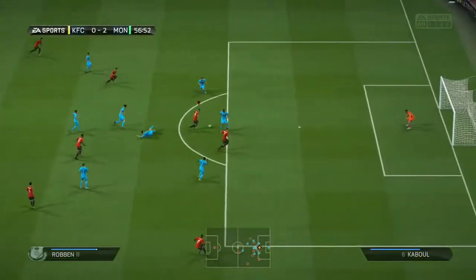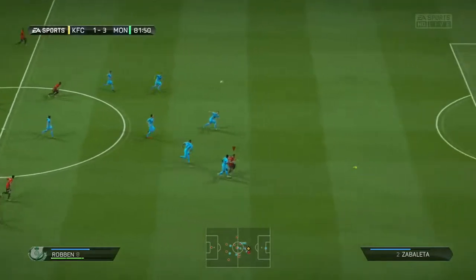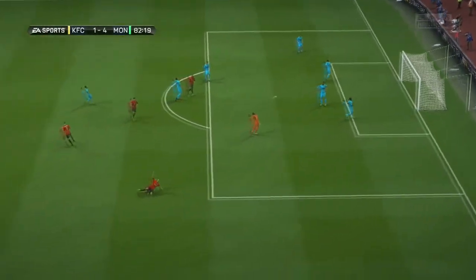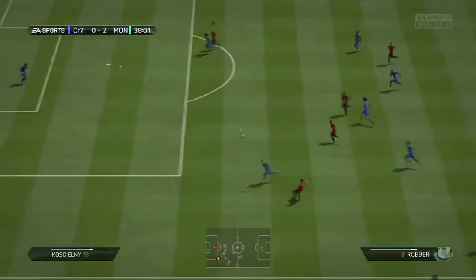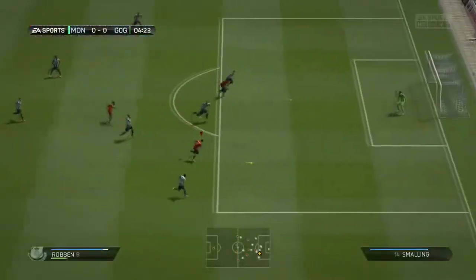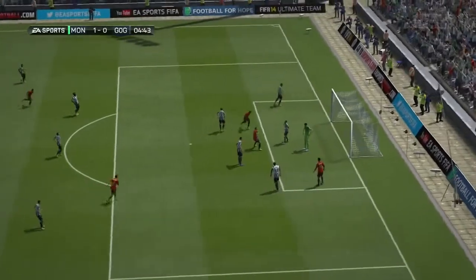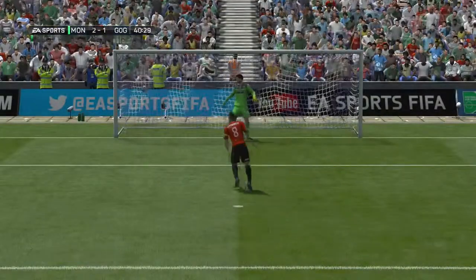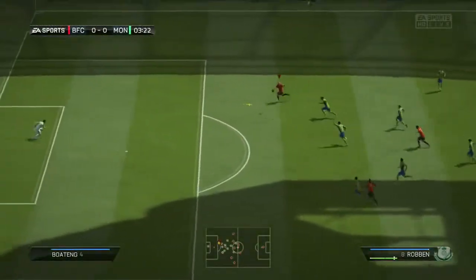Bar his right foot, which is just horrendous — 2-star weak foot — everything else is just pinpoint on target. Chips, power shots, finesses were always going towards that top corner, so the keeper's either going to dive, punch it out for a corner, or he's going to get it in. He even scored a diving header, which his normal card does not do. It was so fun to use. He's got four or five star skill moves, and that chop is so effective in game.